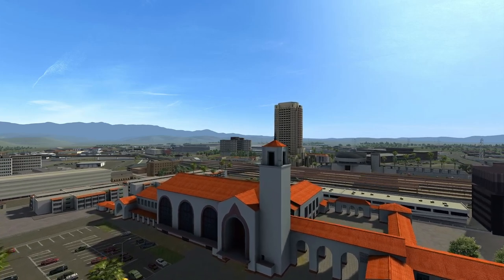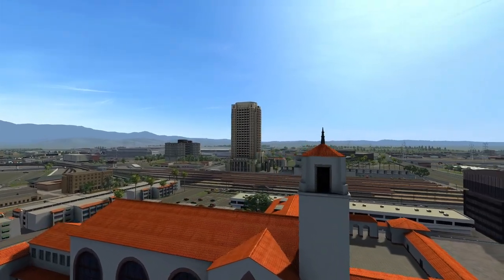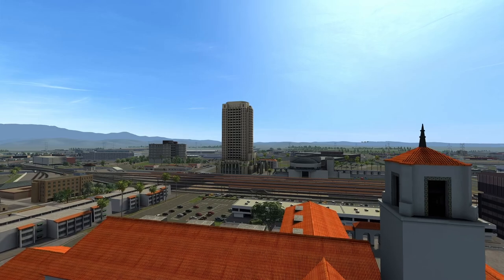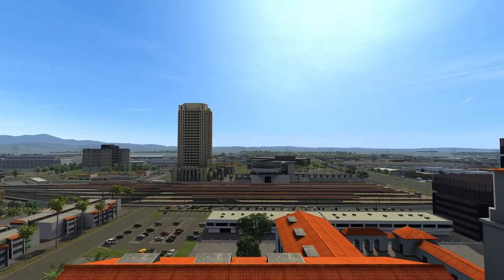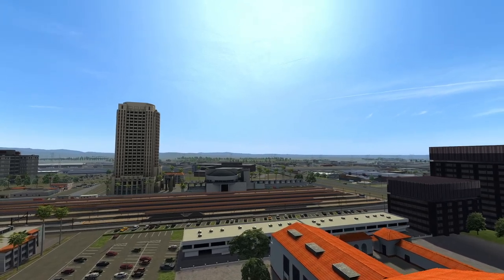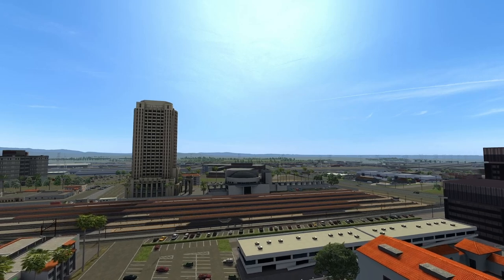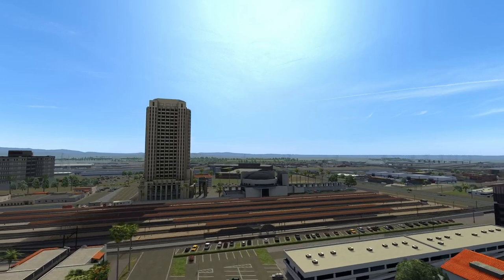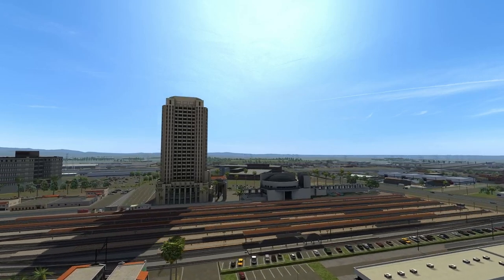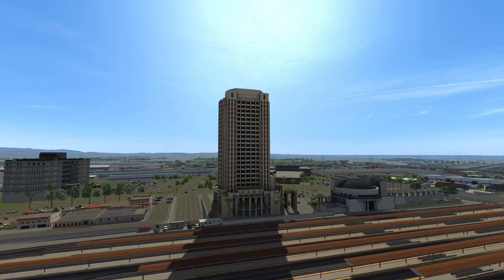The original iteration of the Pacific Surf Liner was built in 2013, if I'm not mistaken. So we are a decade on — it's hard to believe that it's 2023 already. Ten years on from when this thing was built, and a lot has changed over the years to this area: the trackage, the grades, the alignments, all of that good stuff.